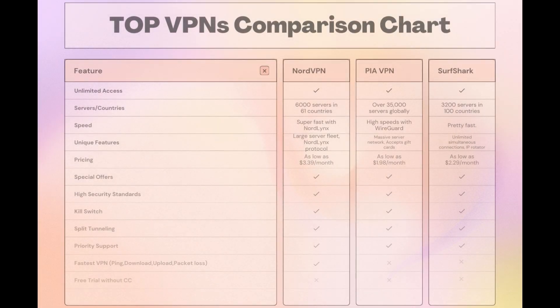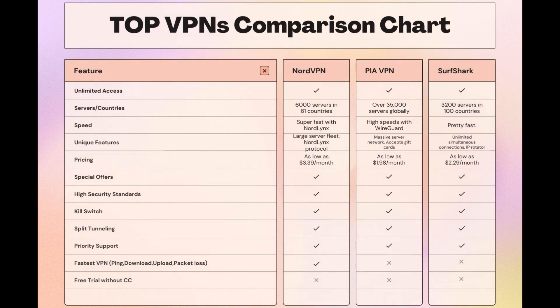Taking everything into consideration, here is an extensive comparison of the best VPNs for Valheim and the features that make each one stand out. NordVPN stands out with its impressive network of 6,000 servers across 61 countries, ensuring you're always close to a fast connection, and features the NordLynx protocol for quick and secure Valheim sessions. Surfshark offers unlimited connections, making it ideal for those who game on multiple devices, and PIA boasts the largest server count, ensuring you can connect from almost anywhere. NordVPN consistently delivers on speed, security, and server availability, making it a top pick for Valheim players.